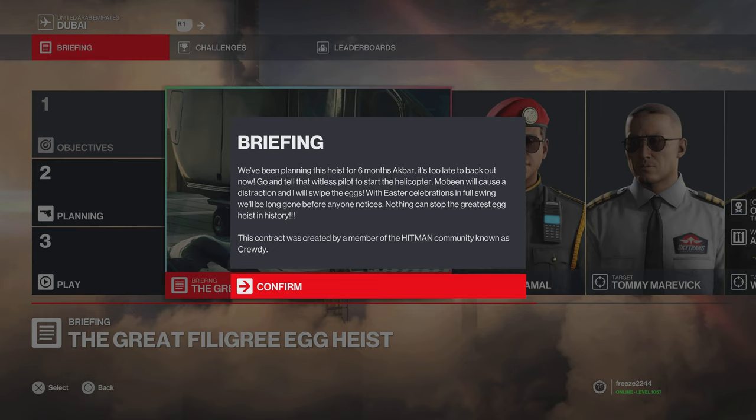What's up guys, my name is Mr Freeze 2244 and welcome to the Easter contracts for the month of April. There are five featured contracts released today and I'm going to be breaking them down into two separate videos. In this video I'll be covering two featured contracts: the Great Filigree Egg Heist and the Berlin Egg Hunter.